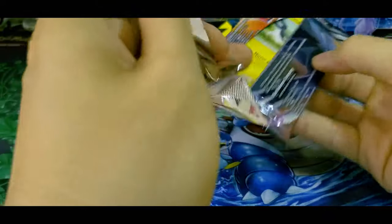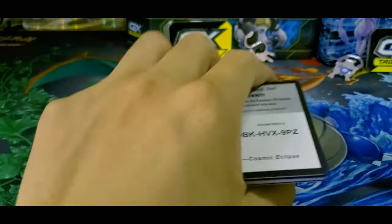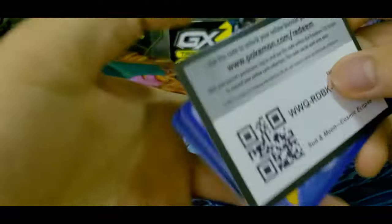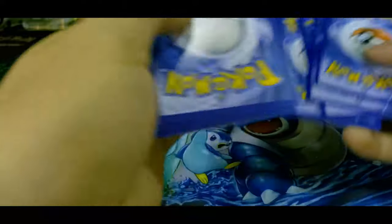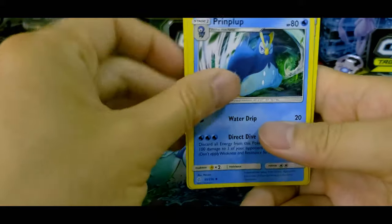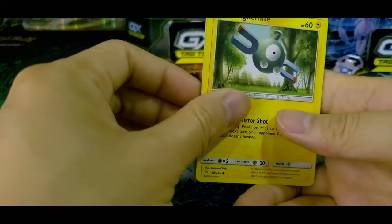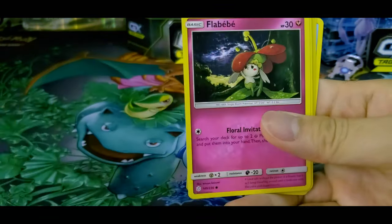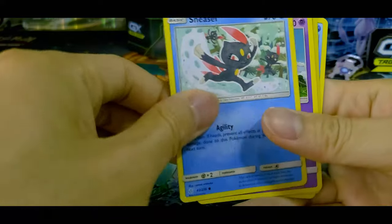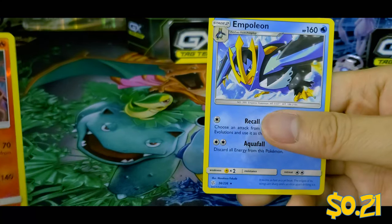Alright, last booster — last but not least. Let's see what we can get in this. The Pokemon gods are looking down on us — that's Arceus. Arceus is looking down on us. Here's the code card for that. Forward to the front. We got ourselves a Steel Energy. We got Piplup. We got Beastite. Tag Call — I have the gold version of that. Magnemite. Eevee. Flabébé. Sneasel. Natu. Pyroar. And Empoleon.